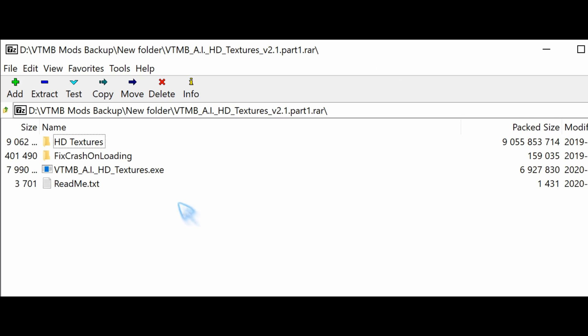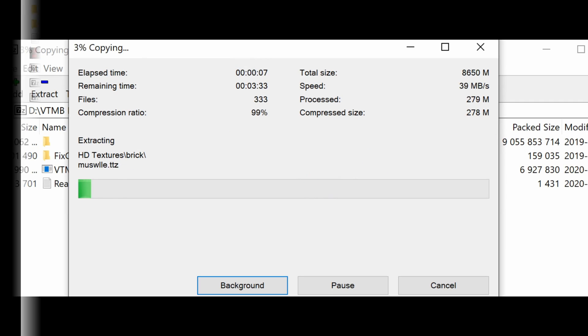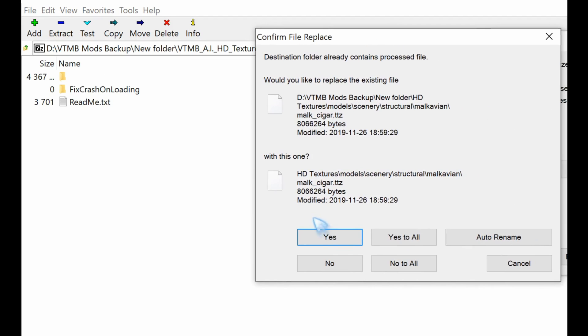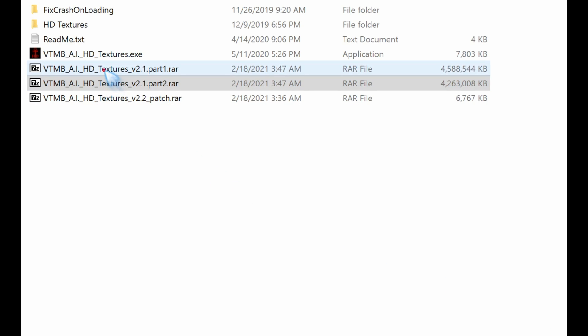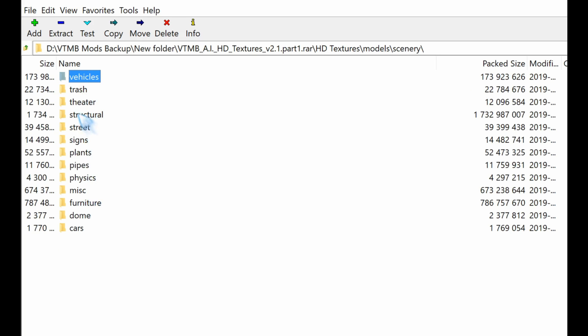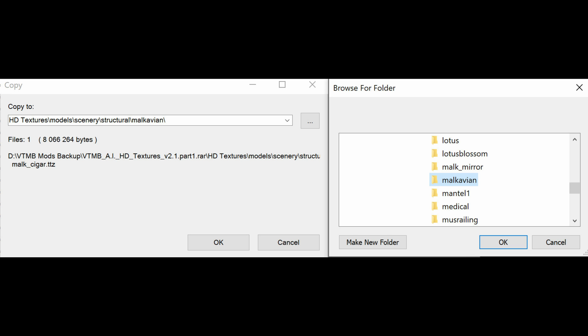First extract the first folder - don't drag and drop, but extract it as shown in the video. When done, open part 2 and extract it the same way. You may then see an error on malk_cigar.ttz. Open the archive of pack 1 again, go to HD Textures > Models > Scenery > Structural > Malkavian and right-click malk_cigar.ttz. Copy this inside your new unpacked folder at the same location. If you don't do this and you had the error, the installer will fail. If it doesn't give the error or if it's fixed, you can ignore this instruction.